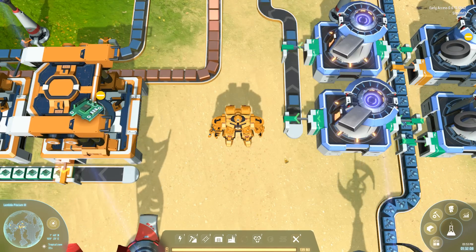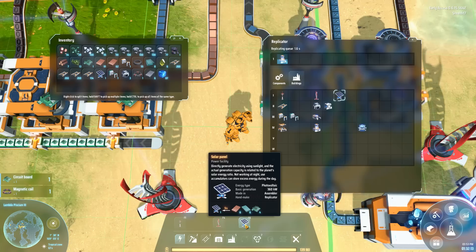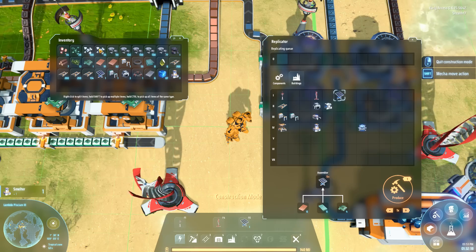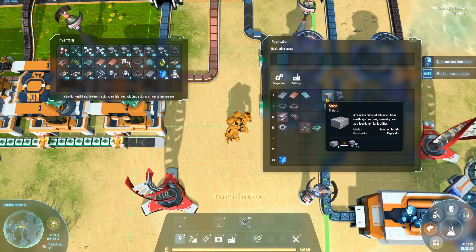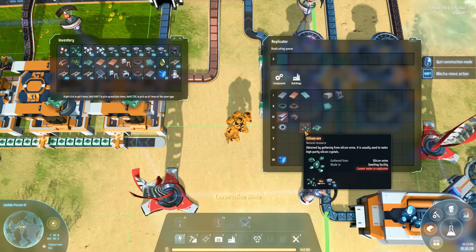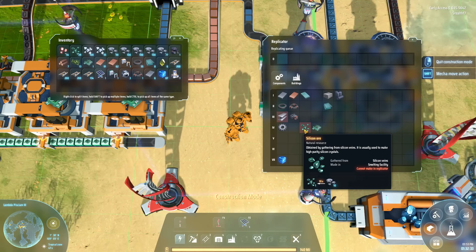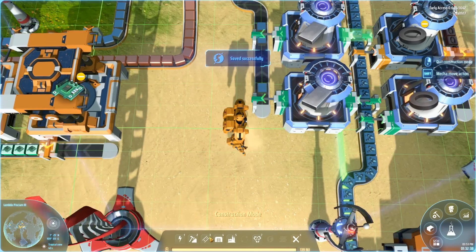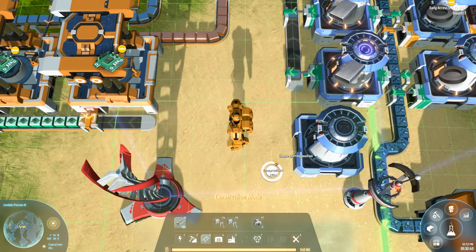What do we need here? High purity silicon. I happen to have some, or it says you can make silicon by compressing stone — ten stone can be turned into one silicon ore, and silicon ore can then be turned into high purity silicon. So yes, it can be done, but it's probably not quite the most efficient way of going about it.